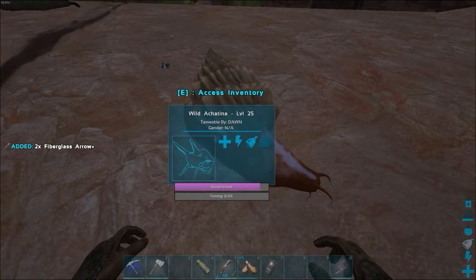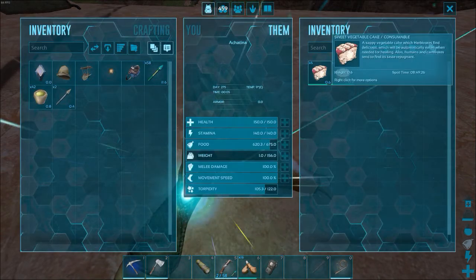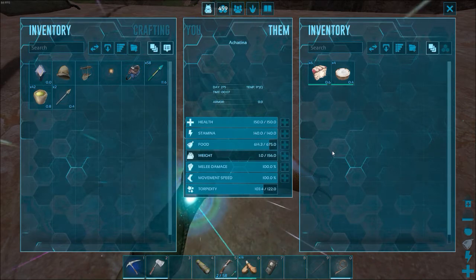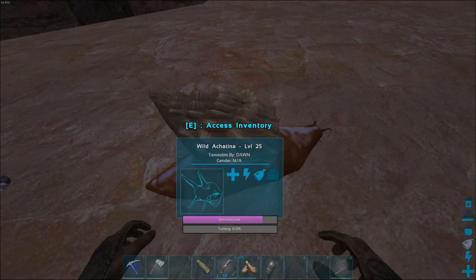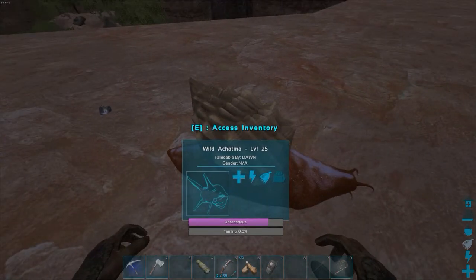Unfortunately, you have to be able to maintain making the sweet veggie cake, because that is all they eat. They don't eat any vegetables, flowers, mushrooms — nothing else. Just the veggie cake.